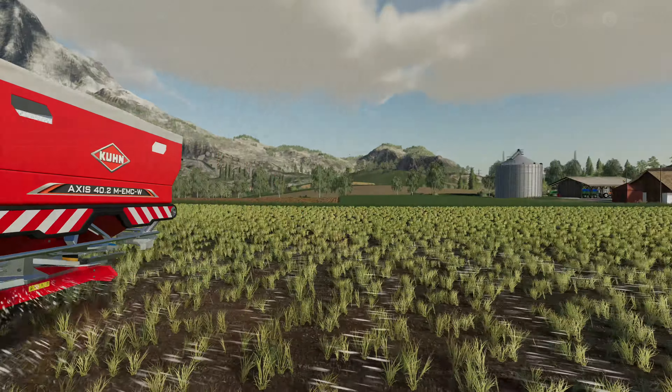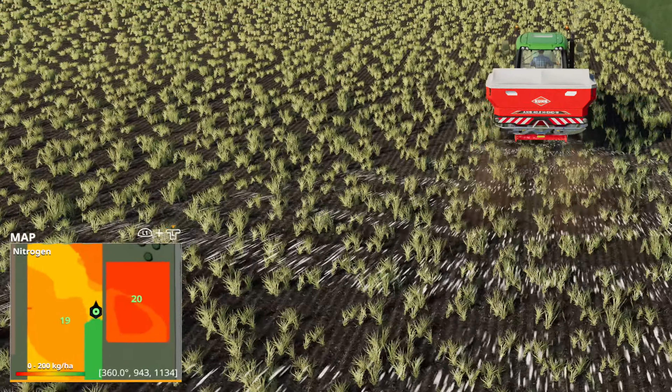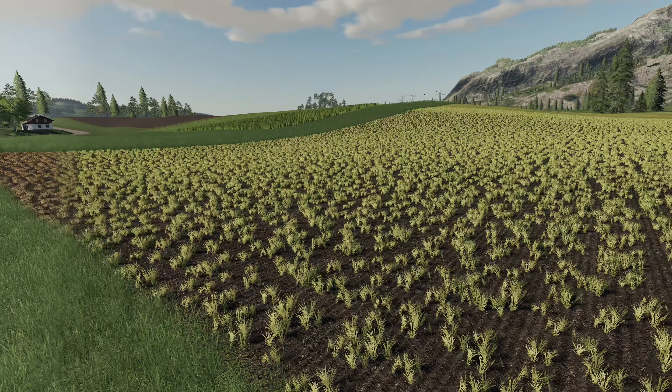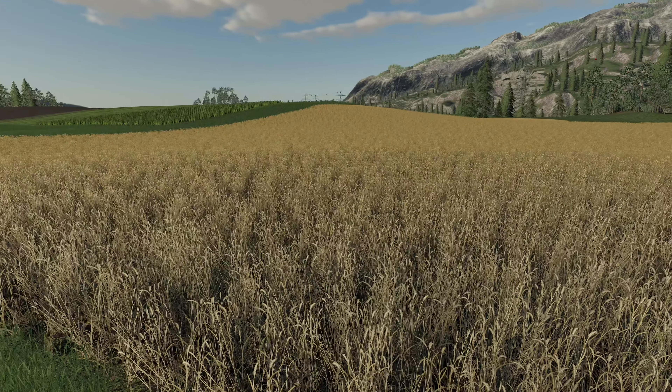While liming and fertilizing, you'll see the rising values live on the minimap. After the usual fieldwork including the removal of weeds, the crops will soon be ready for harvesting.